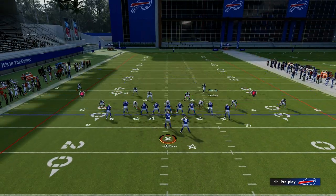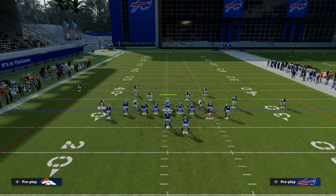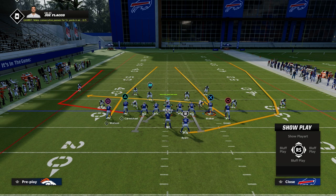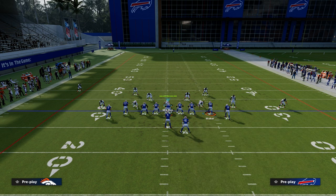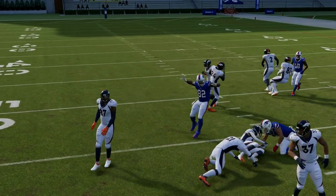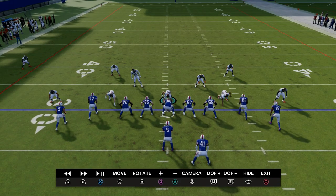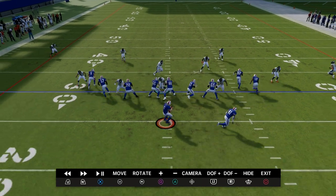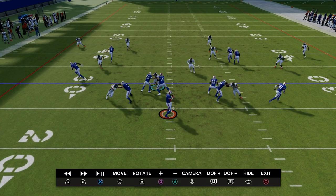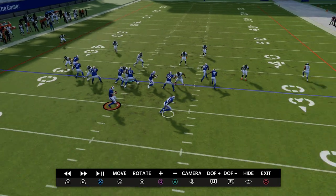Now let's talk about some other concepts people like to run out of this formation. I'm going to vert hook this player on the left side again. Another setup people like to run, especially if they know you're in zone, is Saints Spot Shake, where they try to attack the seam. Because you bring these safeties down, it's going to really deter them from throwing into the seam, so you're going to be okay against Saints Spot Shake. You'll be usering one of the two linebackers — I'd recommend the linebacker on the running back side. There's really not much of a throwing window there.